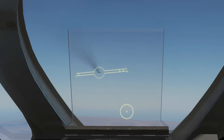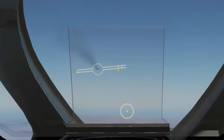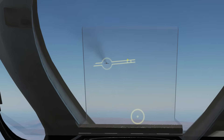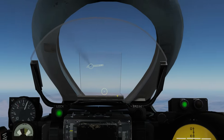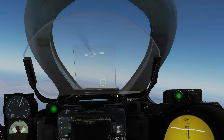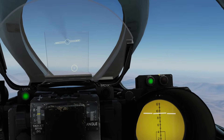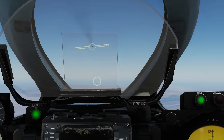Once we are within 2,000 meters we get this uptick here. Once we are within 1,500 meters we get this uptick here. Once we are within 300 meters that is too close — we will get the brake sign, and shortly after that we will lose the lock.